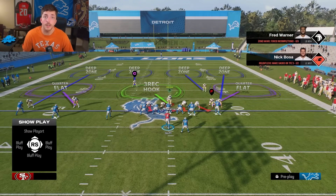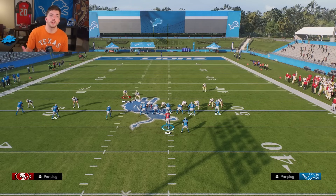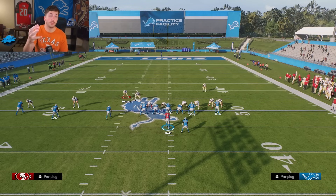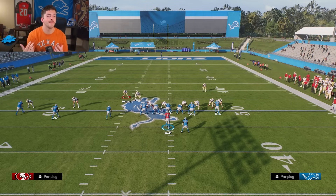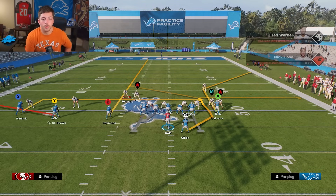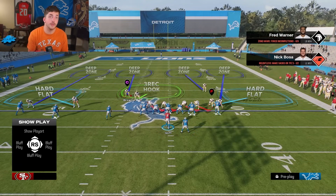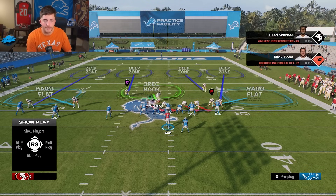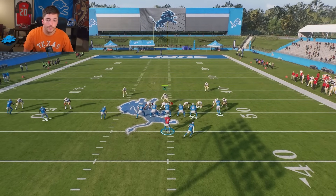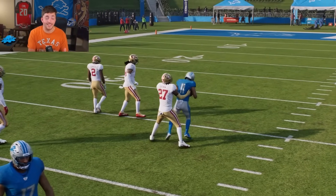If you're sending at least four, you only have seven people in coverage — probably three deep. That leaves only four people underneath, two of those in flat, so you only have two people maximum in the middle of the field. It's really tough to defend seams. We're almost trying to get our deep middle defenders — ideally inside quarters — to be multi-dimensional and play close to the line to defend immediate middle seam streaks.